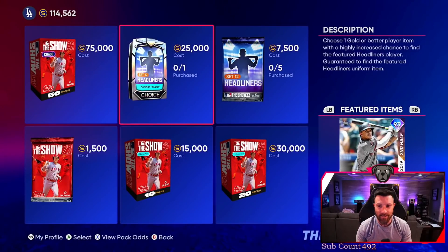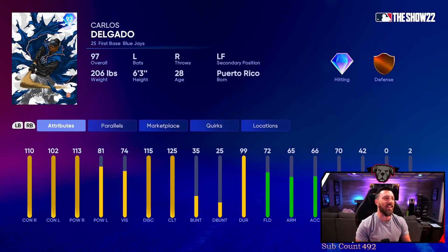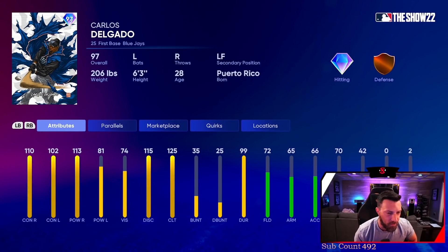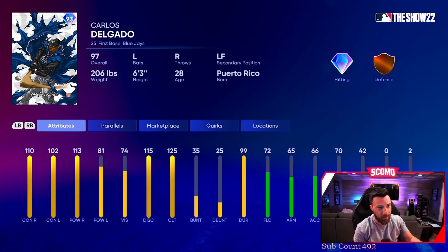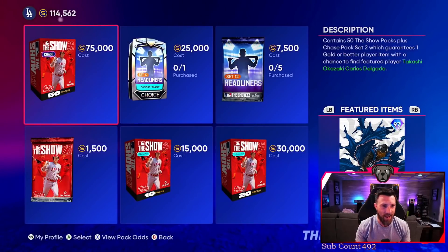Everything is already live. There he is — Carlos Delgado. He plays left field and first base, great contact: 110 and 102, 113. Right-handed pitchers are gonna be absolutely destroyed by this guy. I wish he could play other positions, and I wish his fielding was a little better — it's gonna be hard to figure out where to put him in left field.